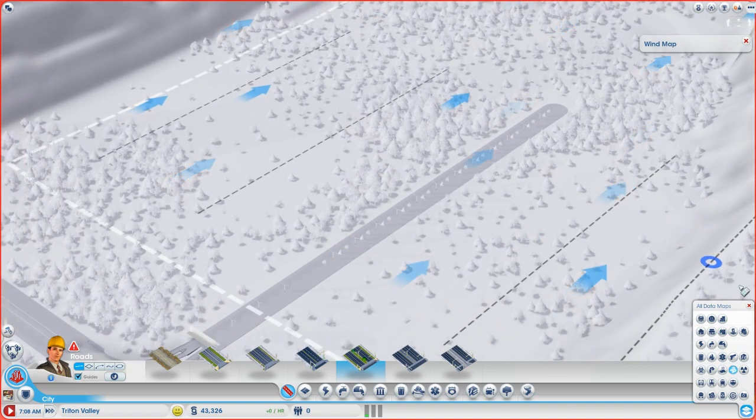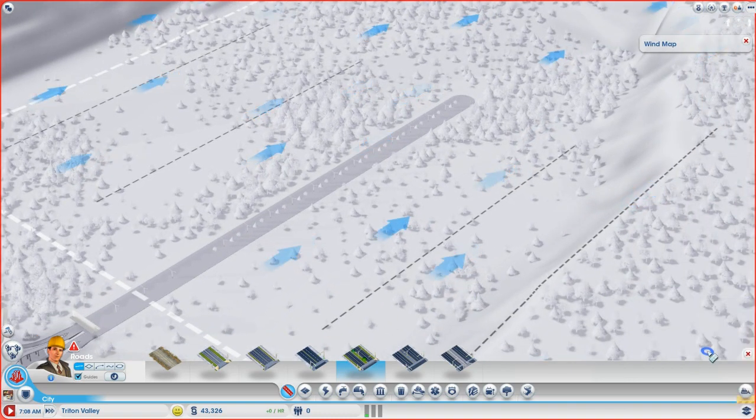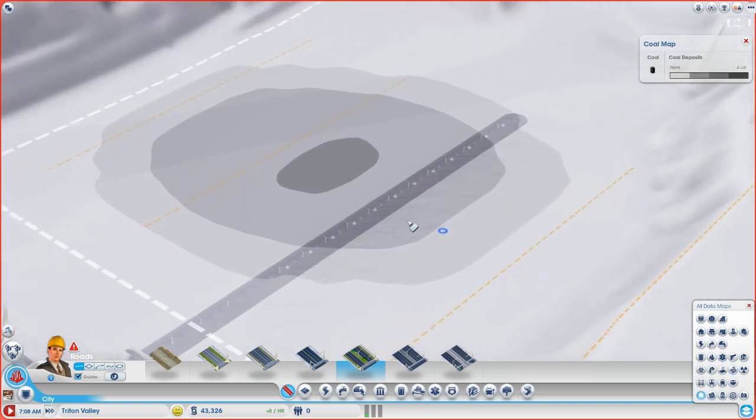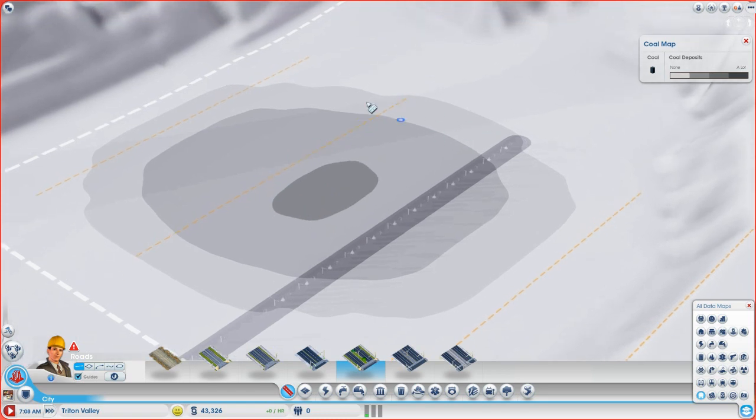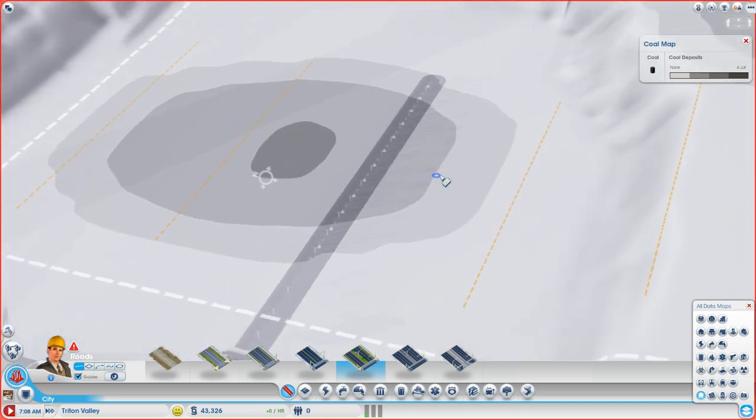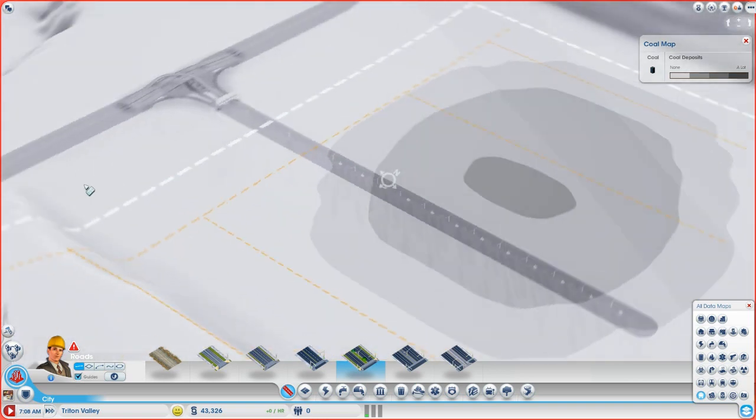Let's switch back to the coal map for a second. Since we have to put the coal mine right about here, we don't want to put houses over here. What I'm going to do is keep this side of the main avenue for houses, and this side for commercial and industrial zones — that should give us a good balance.